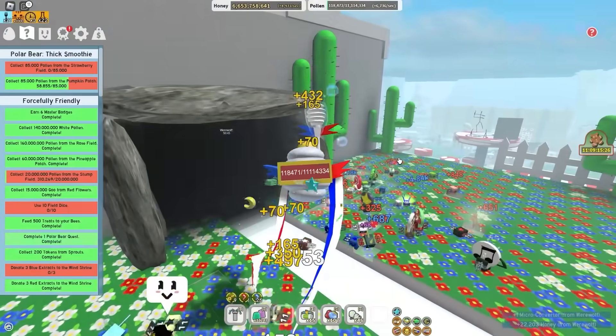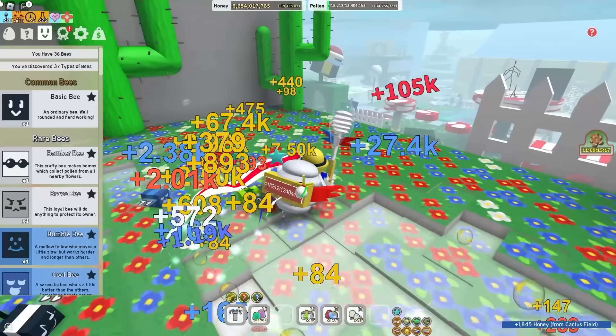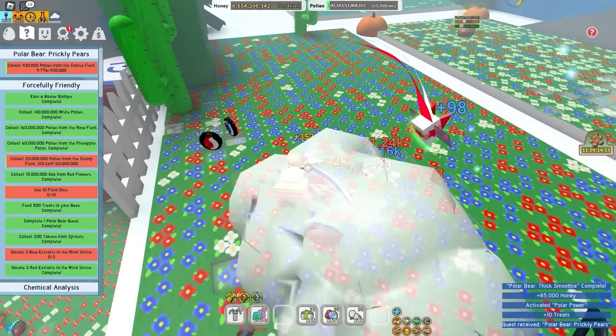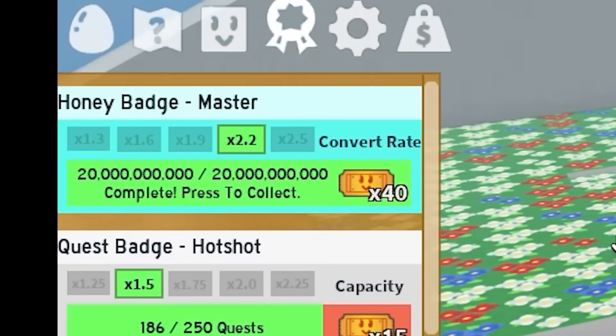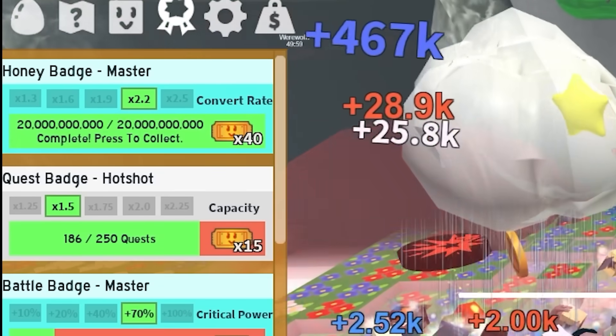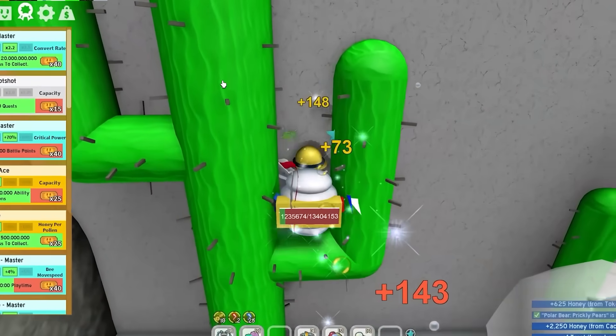I might also need to buy some more hive slots because I have 36 bees and pretty much every single one of those bees is gifted. Cactus field wants more pollen only - let's keep this going forever. Oh yeah, honey master - I forgot about this. I have a bunch of badges I can claim, so let's claim this for 20 billion honey total. This is my first grandmaster badge - hopefully the first of many.